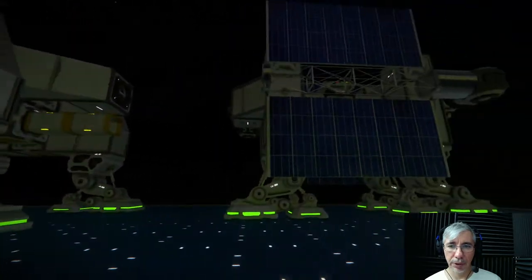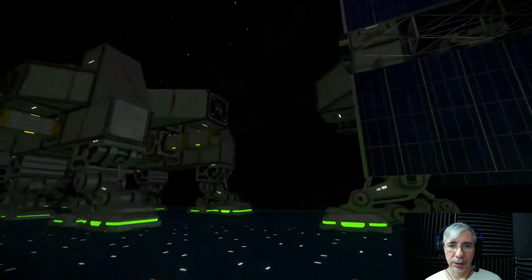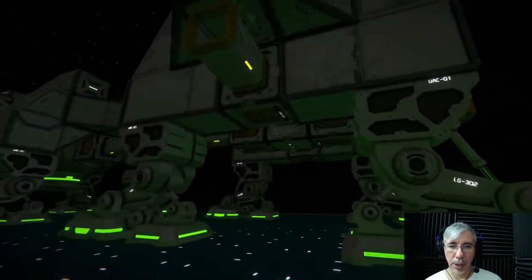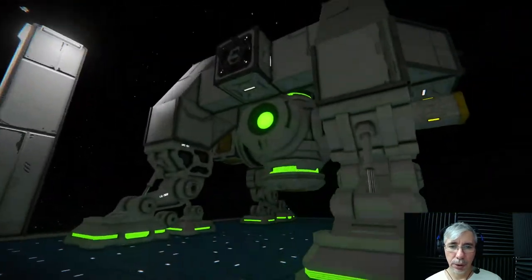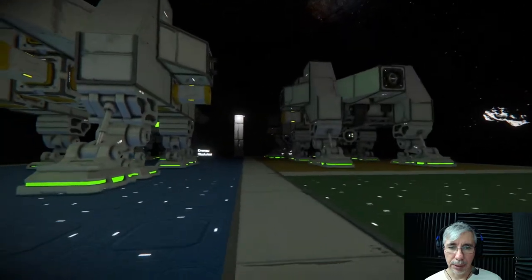Here in the blue section we have the energy modules. We have three of them: the first one is the solar module, the second one is the hydrogen power module, and the third one is the nuclear power module.